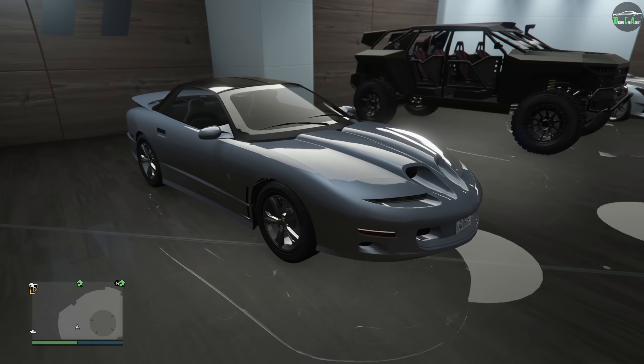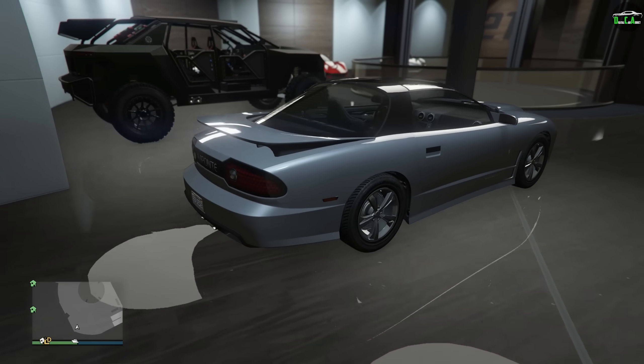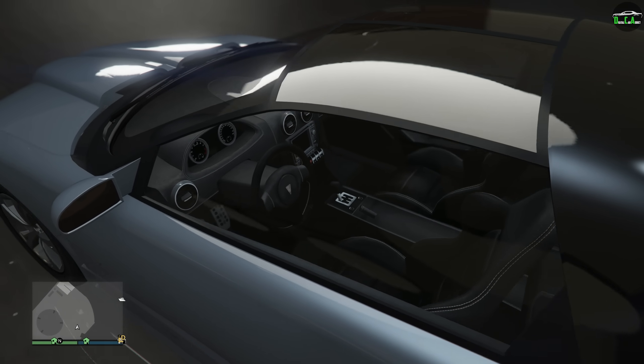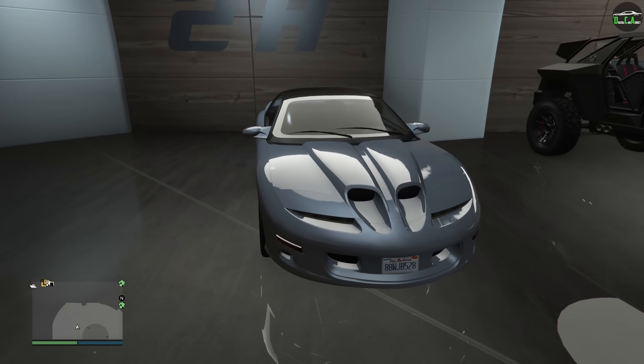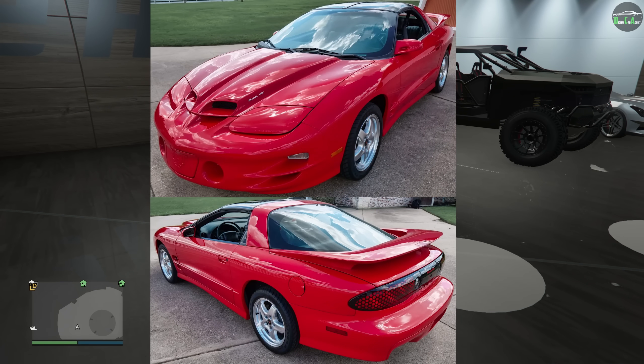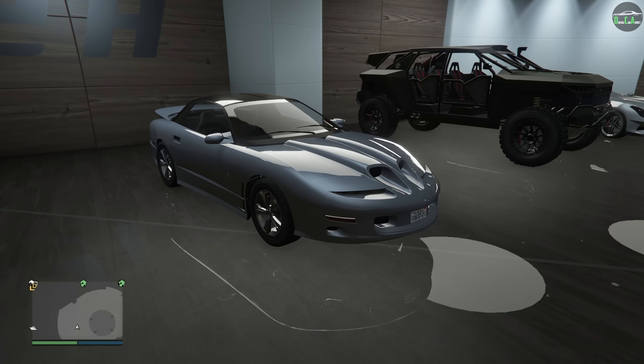I already went ahead and bought it. Here it is. Very, very 90s for sure. Even though it has a modern interior, which is kind of strange, but we'll get to that later. Really cool looking, though. This car is primarily based on the fourth generation Pontiac Firebird Trans Am WS6. This one had the LS in real life, so a bit more cool than the others that didn't really have all that much power.